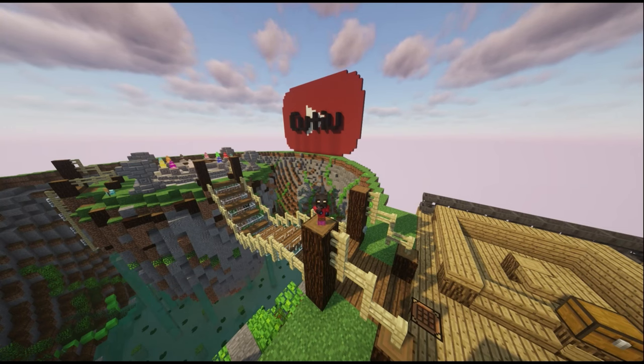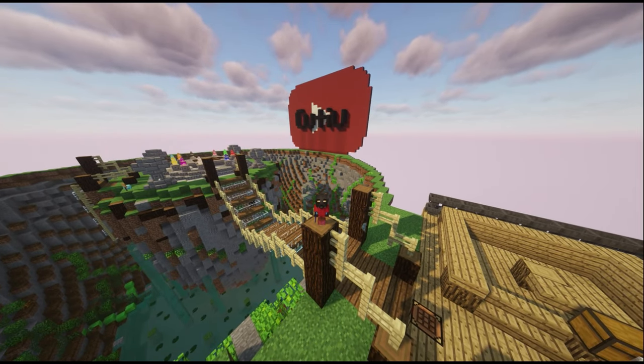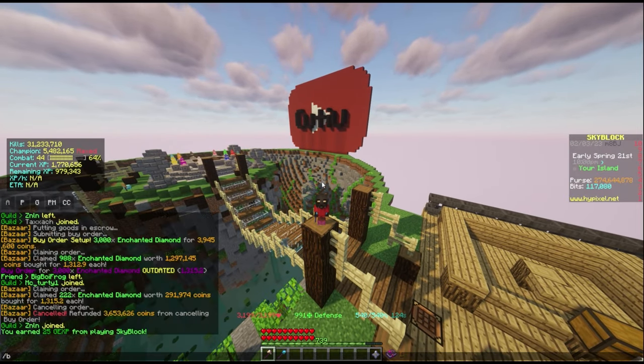Hey guys, it's QDU and today I'm going to be showing you how to easily hit Carpentry 50. This method requires the bazaar and is the most efficient method that I could find. The first step is to type slash BZ.